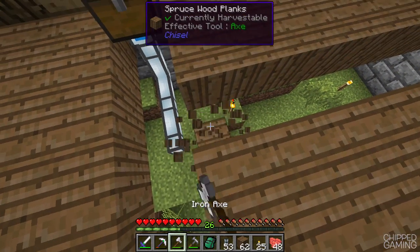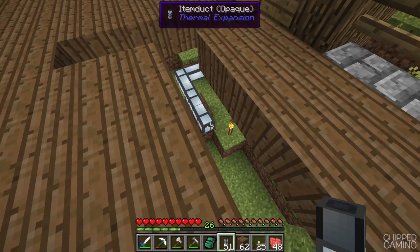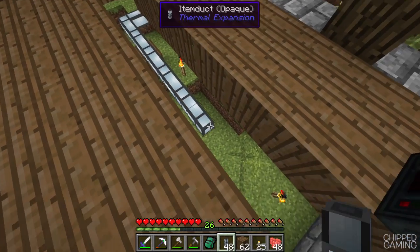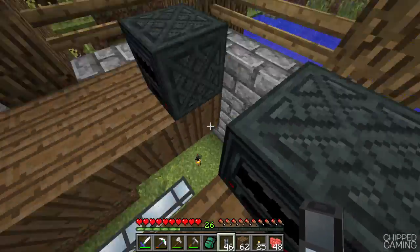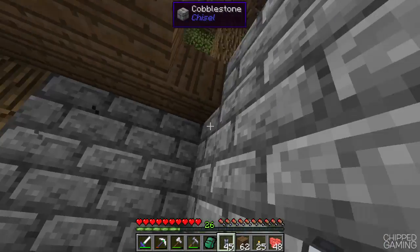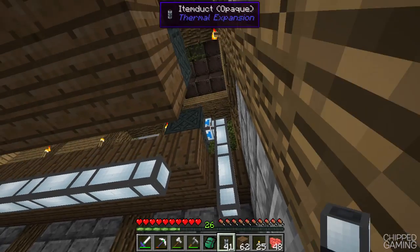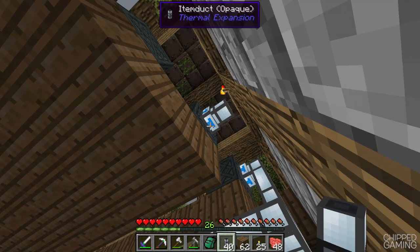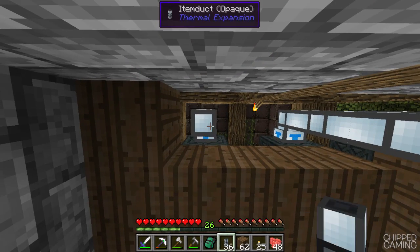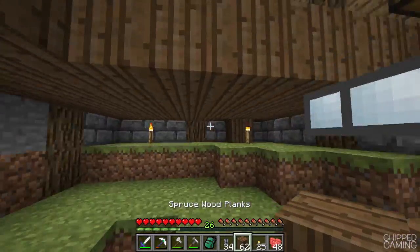This input chest is going to be like a kind of buffer — we can put our own items in there if we want to process them. But also if we have an automated tree farm in the future we can run it into the back of that chest, and we don't have to worry about loads of different inputs going to all these machines. It's literally just one place where everything goes. We also need to keep some of the sides clear on these machines because we need to get power into them and also get the items out as well.